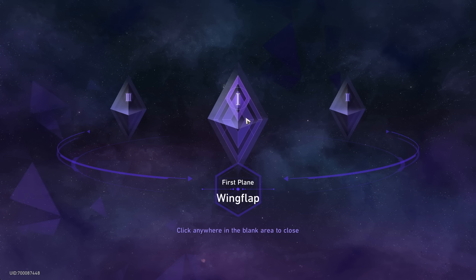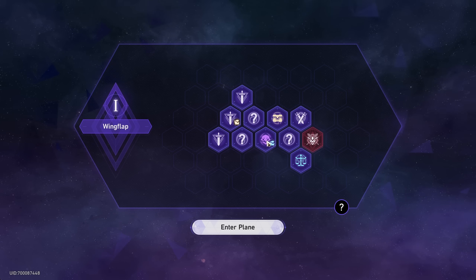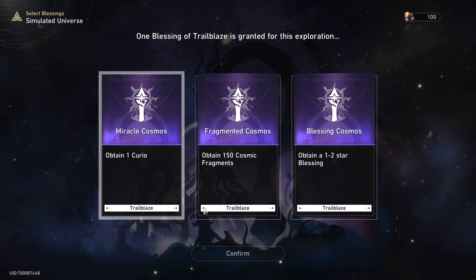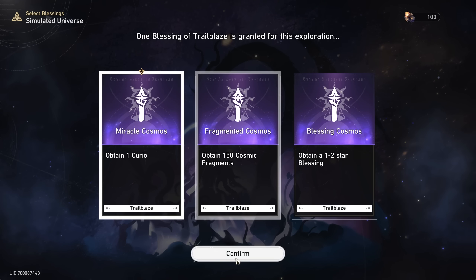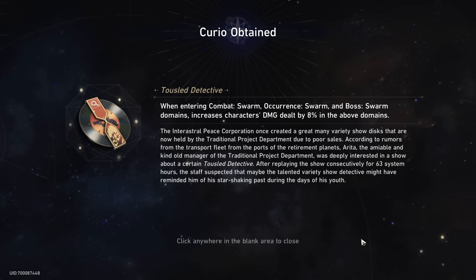We have three planes here. Because we're on Hunt Path we will guaranteed get a Trotter beacon — you can see it right here. Regardless, we want to get to those Trotters. Let's go ahead and enter the domain. This is our starting cube; we can pick one of these three things as usual. I like to go with a Curio. We'll get this one since it's new and I don't think the difficulty we're at should be a problem anyway.